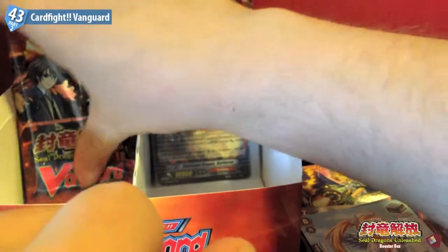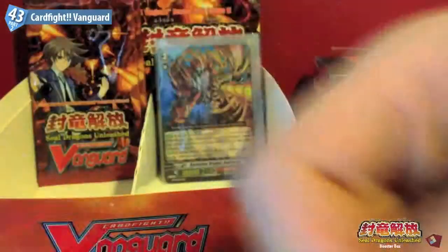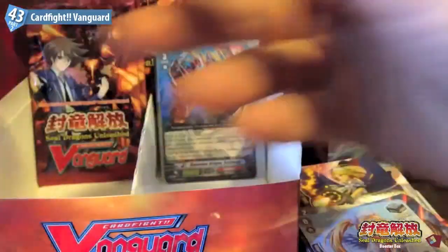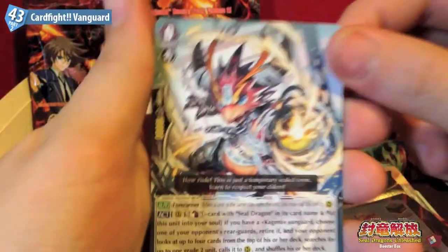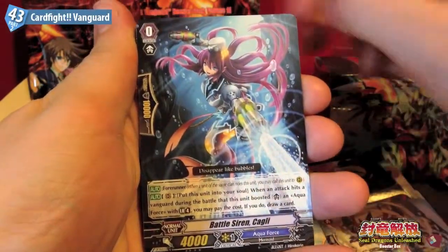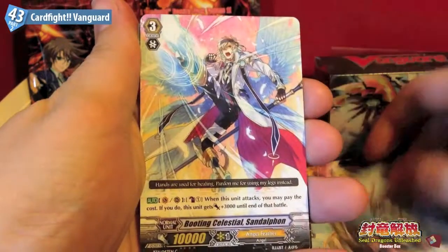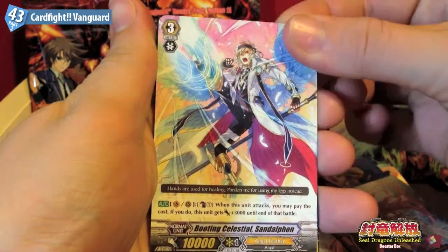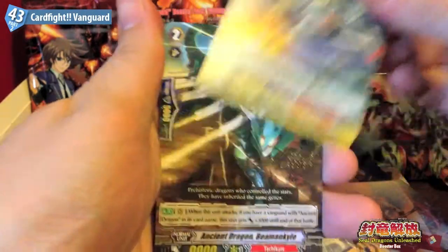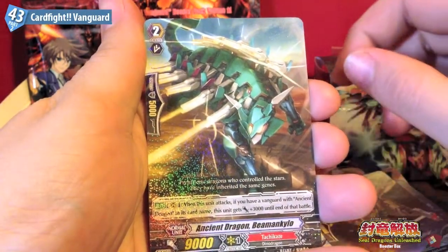So that should be all the Double R's. We're only expecting either an SP or a Triple R left in this box. So let's see what we get. Seal Dragon Terrycloth, Battle of Sauron Cagli, Booting Celestial Sindelfan, Ancient Dragon Ornithiela, and Ancient Dragon Beamanclur.